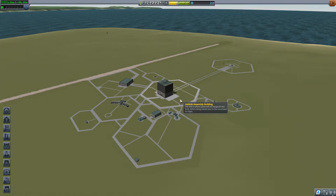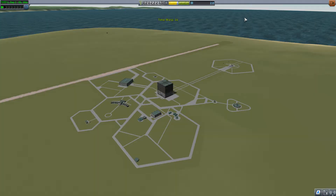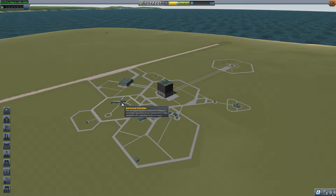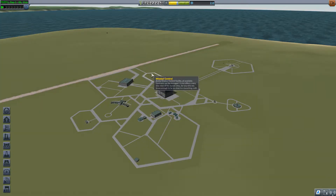Hey guys, and welcome back to CableSpace Program. In today's video, I think we're going to try and do a few contracts — whatever, they've disappeared. We'll just go back out through. We'll have a look in the administration. No, it's not that building — it is. Mission Control. Active. That's all we need to do.